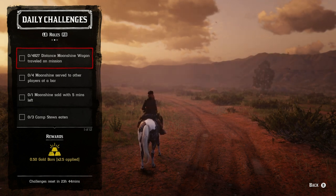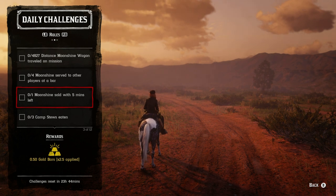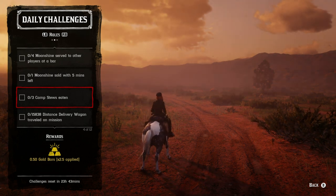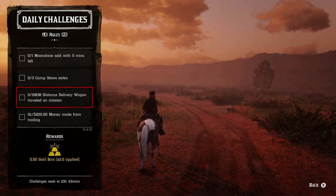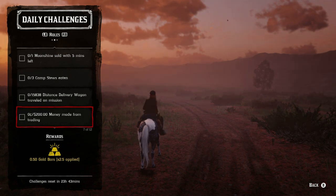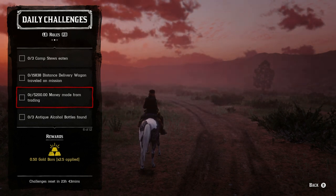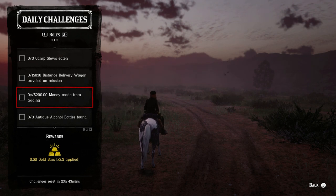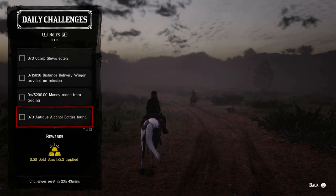For the moonshine challenges: the wagon distance is basically two sell missions; for four moonshine served to players at the bar, invite someone into the bar and serve them; for the moonshine sold with five minutes left, finish it as fast as you can. For camp stews eaten, as long as you have the stew pot just eat base quality stew three times in a row — easy. The 15,800 distance delivery is basically two distant deliveries taking 20–30 minutes, which I don't prioritize. For $200 money made from trading, you need 100 goods or help somebody sell 100 goods.